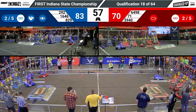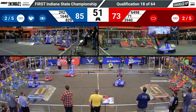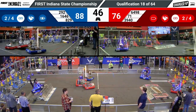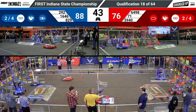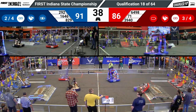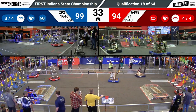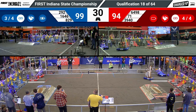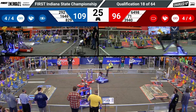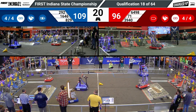One minute remaining. Blue is still leading. Each of these alliances have scored two links so far; they need three more in order to get that sustainability bonus. With that, 3940 dropping another cube in the Red Alliance's cooperation grid, meaning now both alliances have gotten their cooperation bonus, which is going to help with their sustainability bonus. Each alliance now needs to score only four links in order to get that bonus ranking point. Red Alliance has done that already, and with that last cube placement, Blue Alliance has done the same.